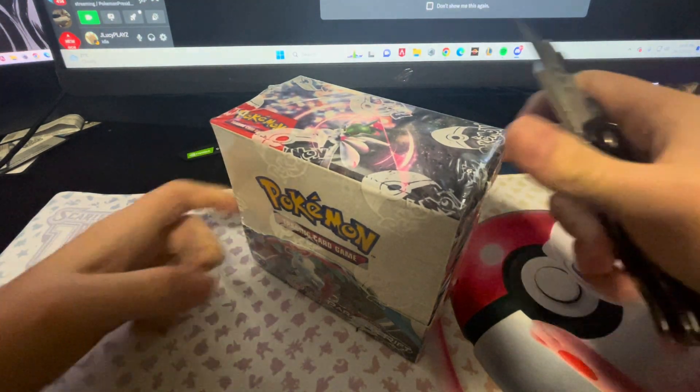We've got a Remoraid, a Pumpkiboo, a Perloin, Apom, Snorlax Doll, Tinkerton, Seedra, Latios, and a Brute Bonnet Hollow. Damn, see, now we're getting nothing. The box started off so well.